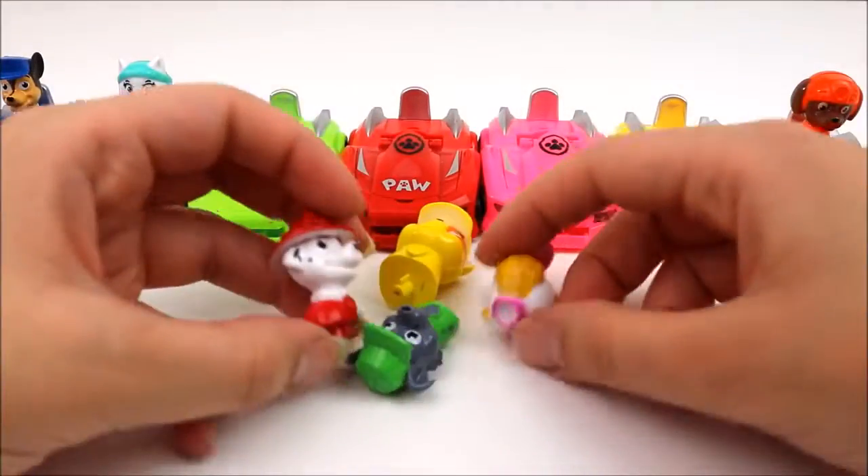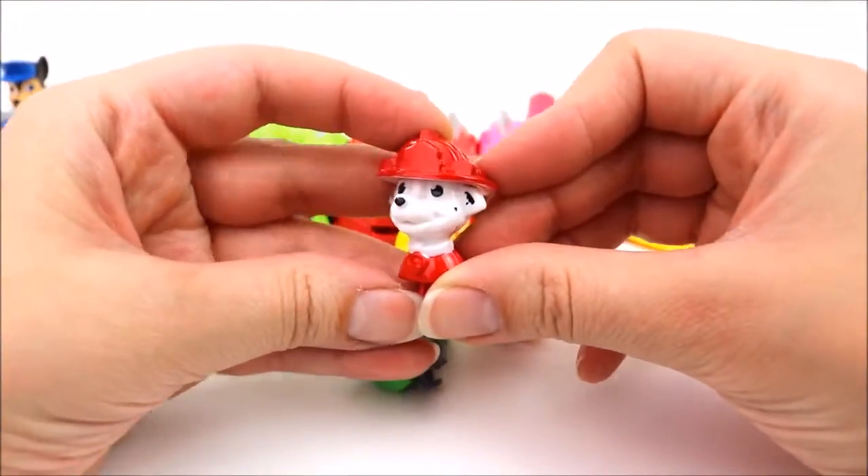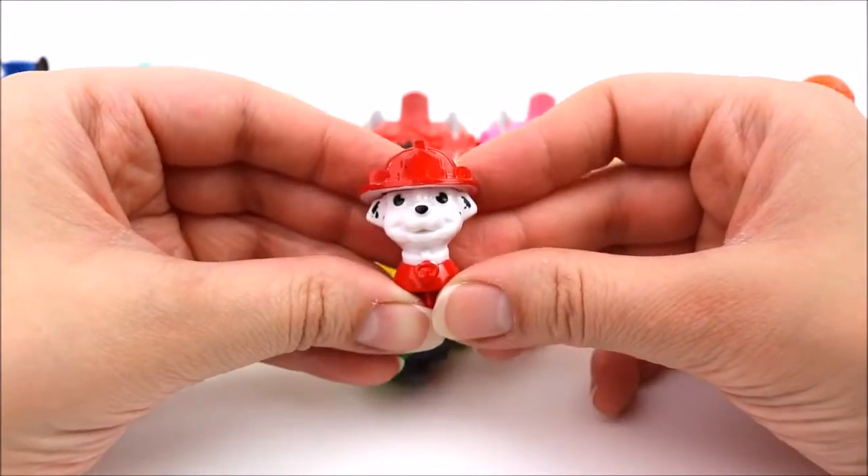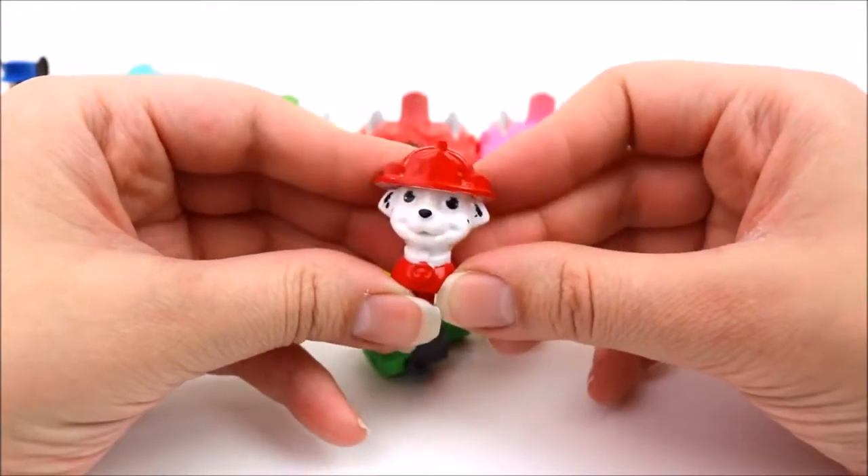That's right. Everest drives the light blue car. Let's help another Paw Patrol pup. It's Marshall. And Marshall has a red helmet on. So which car do you think he belongs to?